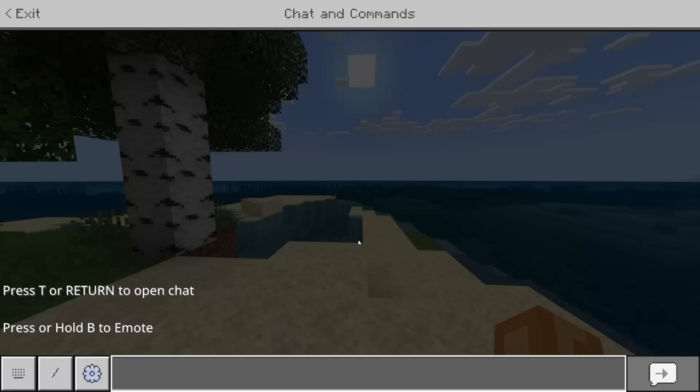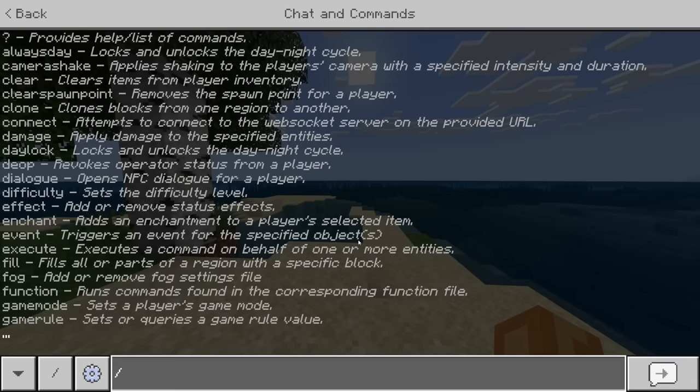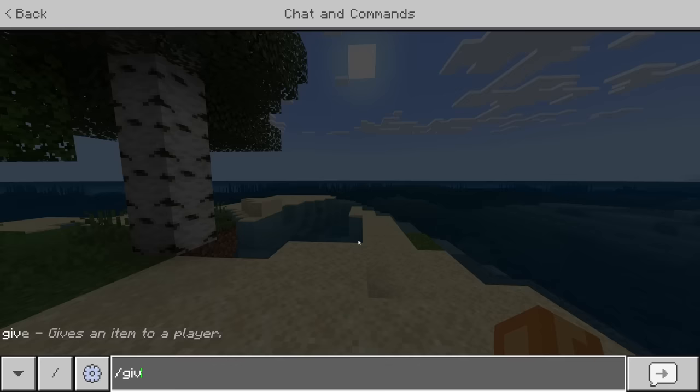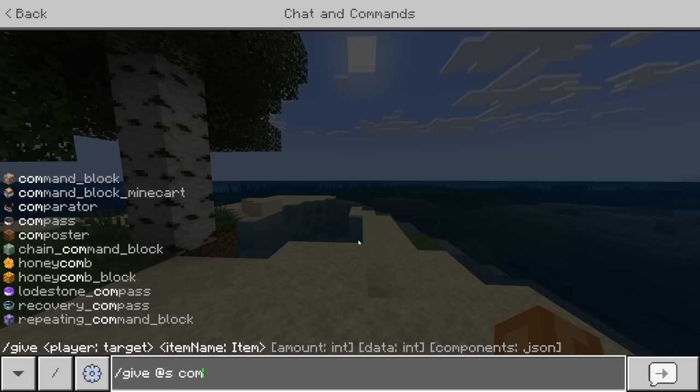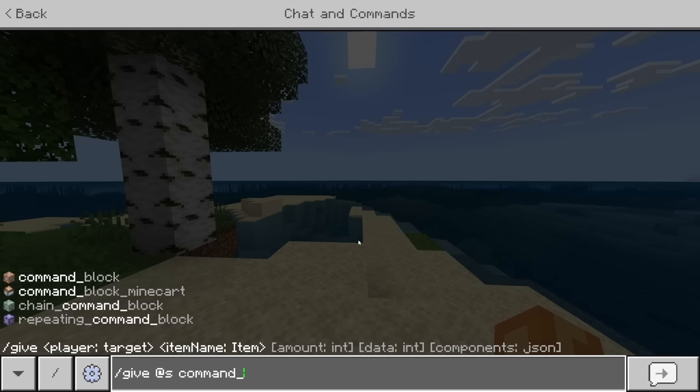Now what we want to do is get ourselves a command block. So we're going to use the slash command, type 'give', then '@s' (at self), then 'command' followed by a dash and then 'block'. I'm also going to add a two so I get two command blocks.